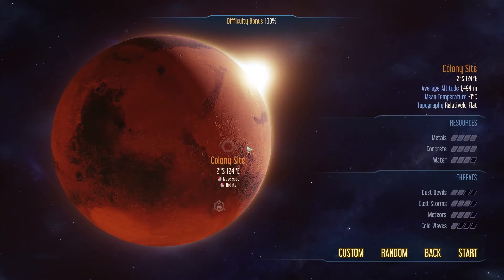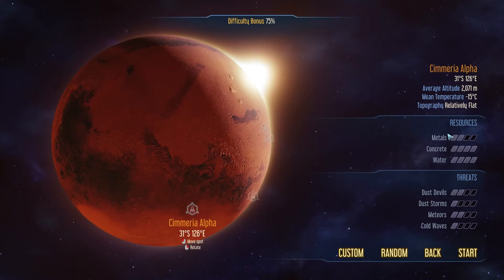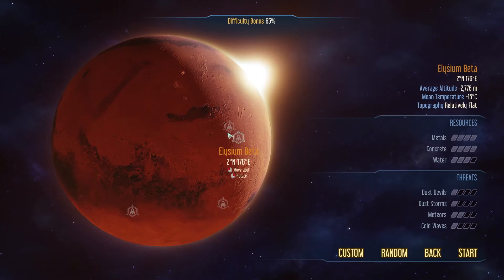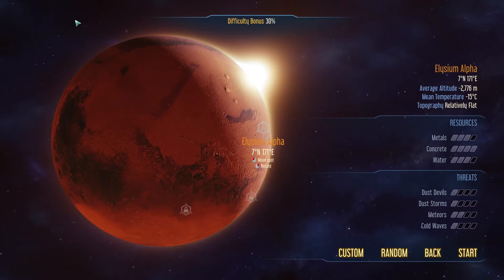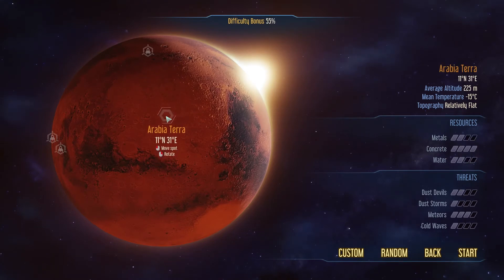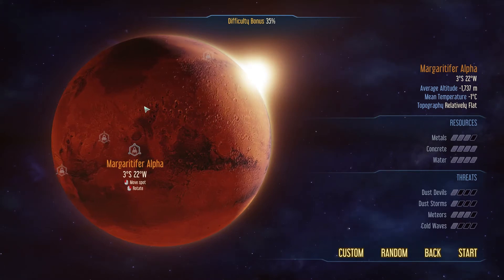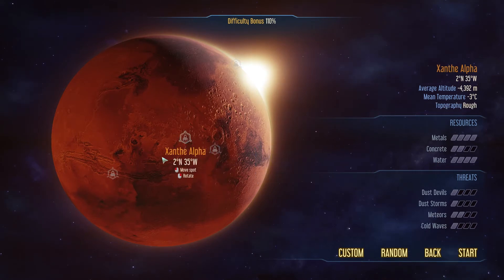We can select anywhere on the planet to colonize. What's cool is everyone is playing on the exact same map, so anyone playing a series right now can type in these coordinates and start on the exact same spot. However, resources are always randomly generated — so even starting in the same spot, the map may play out completely differently. I want to find something around 40-50% difficulty bonus.